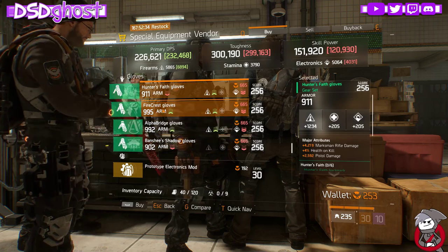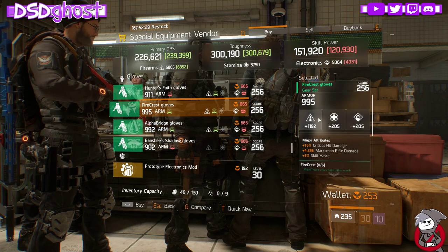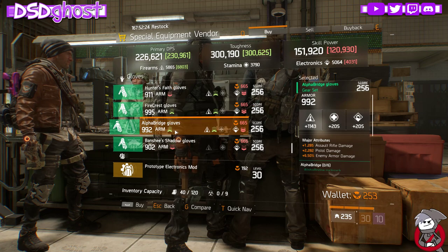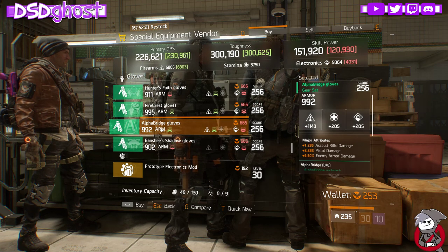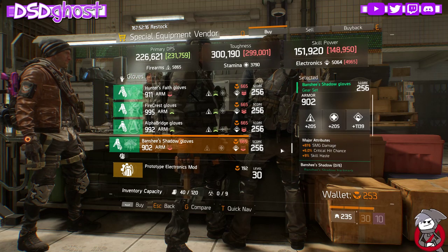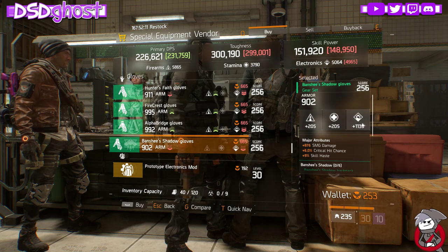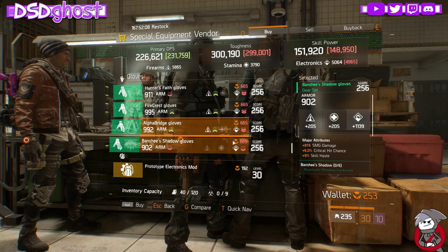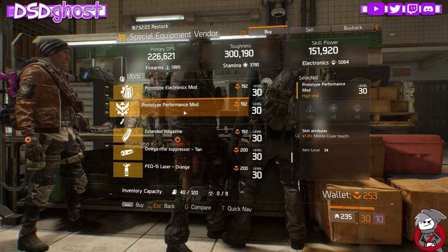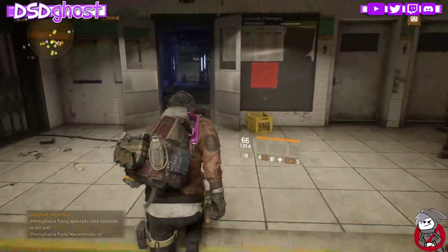Hunter's Faith, Firecrest — not too shabby, but Firearms roll is low. Alpha Bridge. Not a bad Banshee Gloves — you have SMG, Crit Chance, and Skill Haste already on it. Roll off Electronics for Firearms or Electronics and it might be pretty good. You have an Electronics Mod rolled, Crit Chance, and a Mobile Cover Health. As I go through each vendor I will also be recording my video to post later on. You can ask questions in the chat and as I'm moving from place to place I will answer them.